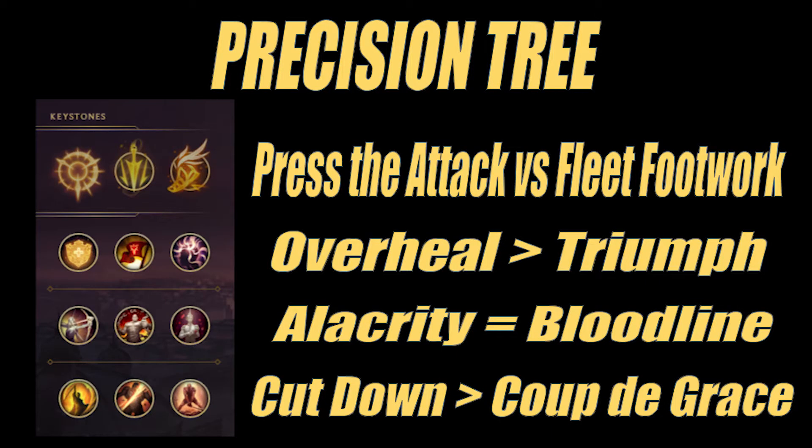Now that we have chosen Press the Attack as our keystone, we should build the rest of the page with that in mind. Since this page is most likely going to be used on champions who primarily auto-attack, Presence of Mind is less attractive, leaving us the decision of choosing Overhealed or Triumph. Personally, I believe going into a teamfight with the Overhealed shield is more reliable and also acts as a deterrent. It's discouraging to deal damage to an enemy AD carry and have them still at full health. Triumph is a win-more rune, whereas Overhealed can help create that winning advantage in a fight more often.